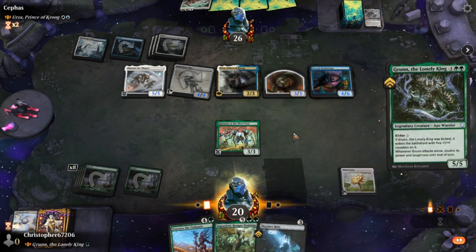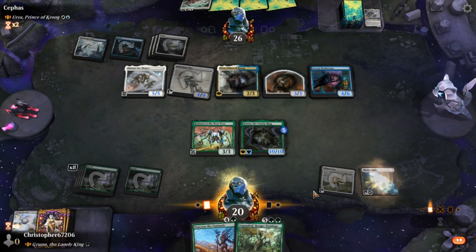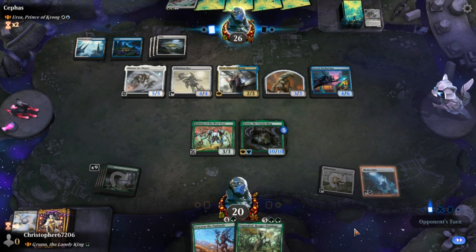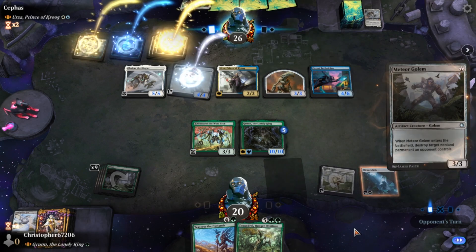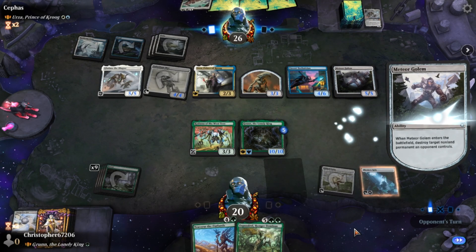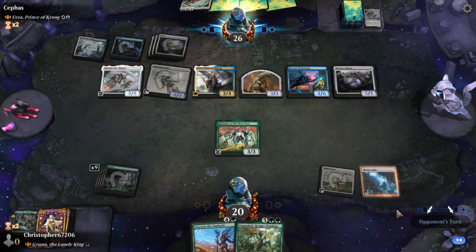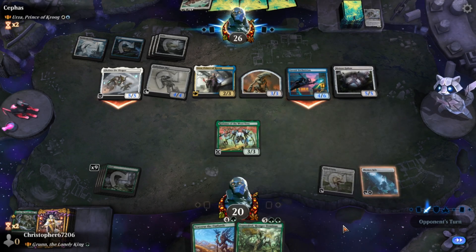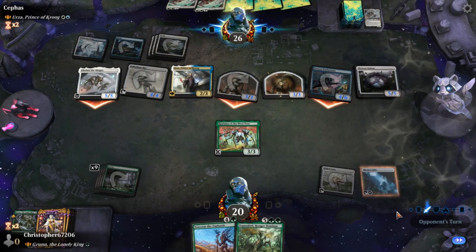Gonna go ahead and kick a Grun. I'll play a Rock on the back of it. Next turn I can search my library for ten basic lands basically, to double my mana. They never believe me, man. I think we can still pull off a reasonable go at it.